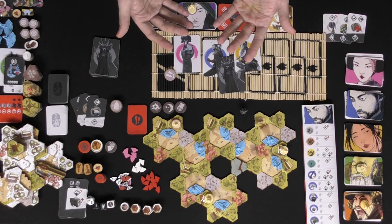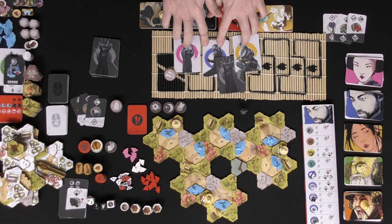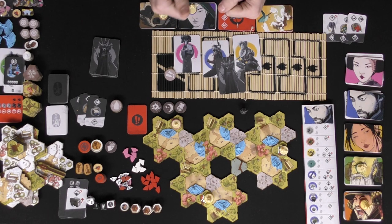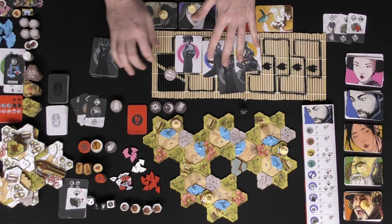If you're playing with one or two players, you might get additional ninjas — the scenario tells you how many. In a two-player game, one player gets three ninjas and the other plays as the Daimyo slash Warlord. This is what it looks like at the end of a programming step. After you've programmed all your cards, you execute by flipping them over one at a time.